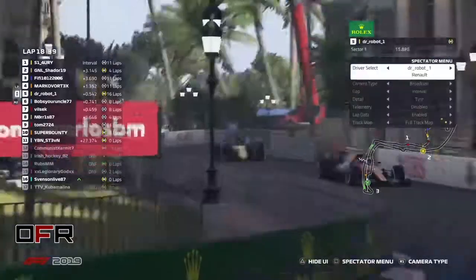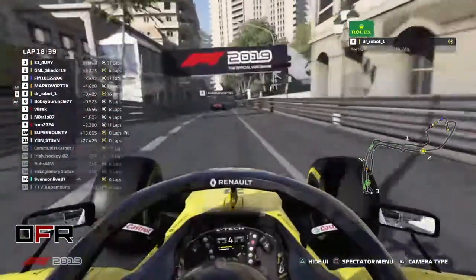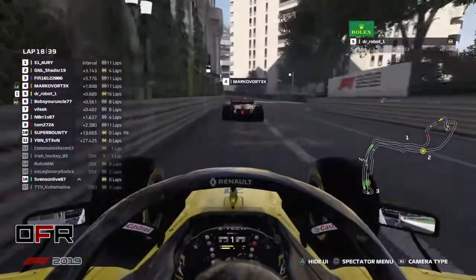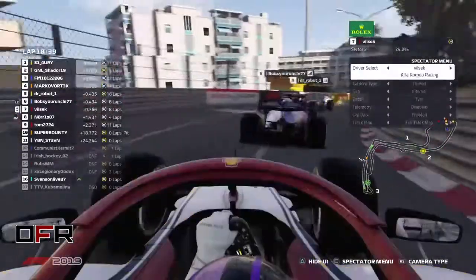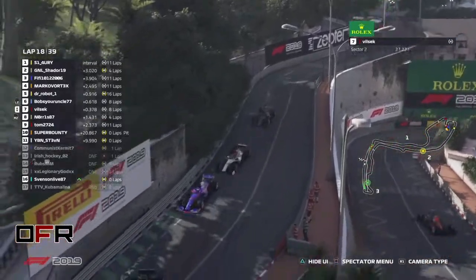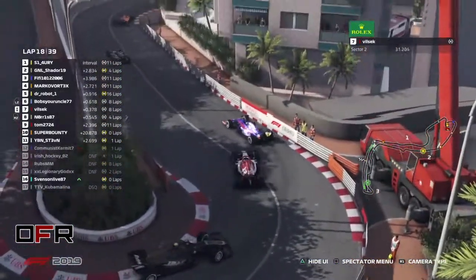Dr. Robot also just behind Marco. Yeah, a big train of four cars. 16-lap-old medium tires — it's not working out badly for him. A little lock-up from Haas, but no damage.